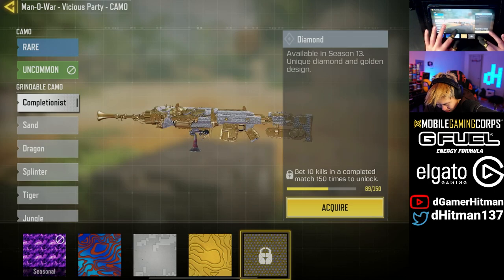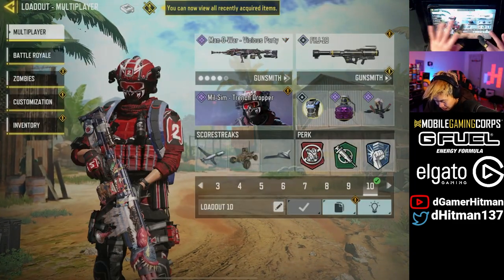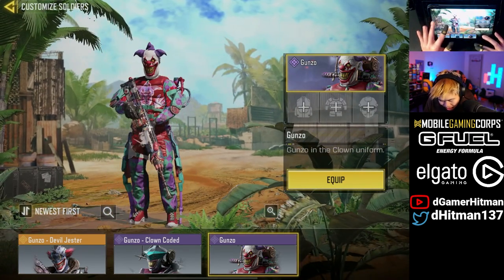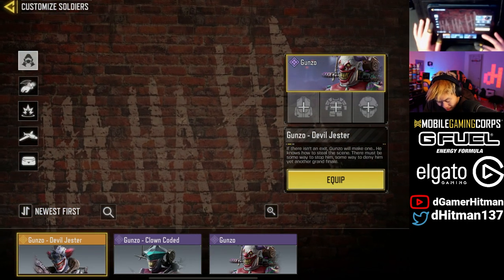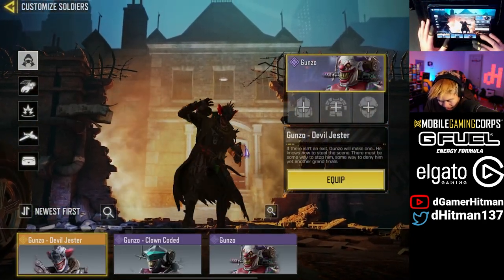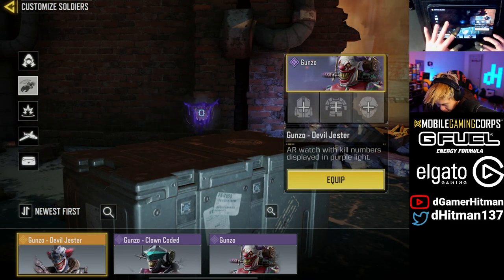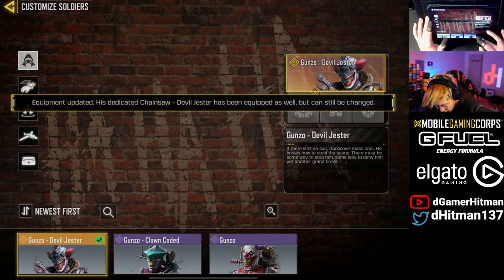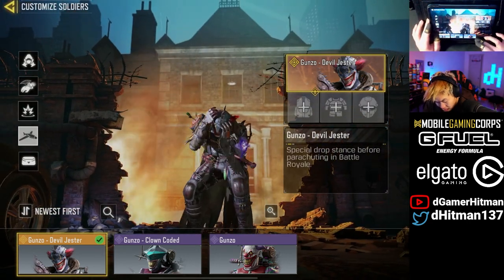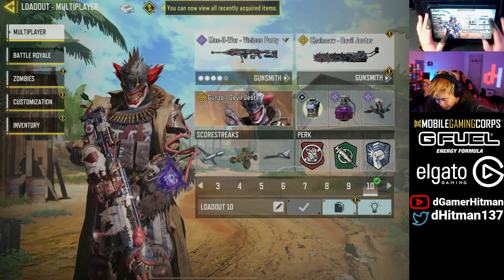Let's see how it looks with Diamond — that'd be cool, that's kind of nice actually. Let's equip the Gunzo skin as well. It's like an evolution — first Gunzo, second Gunzo, that's looking pretty good. You know when they say 'we have Gunzo at home' — this is your Gunzo at home. I didn't even realize it does that. Can you actually upgrade these? Let's equip this — your kill drone is going to be upgraded and the death box. Let's equip the backpack as well.